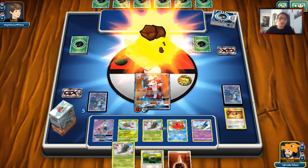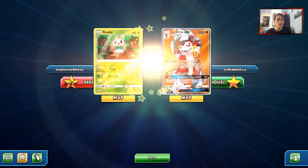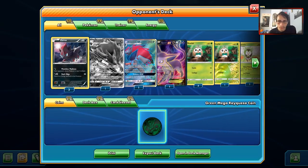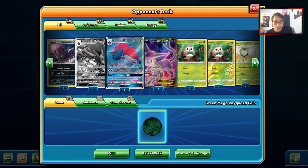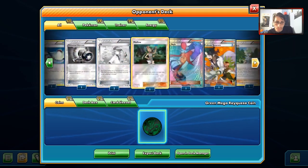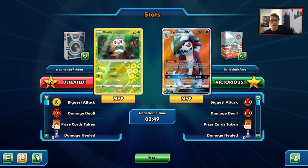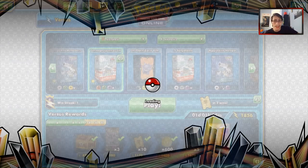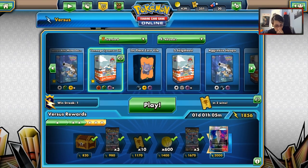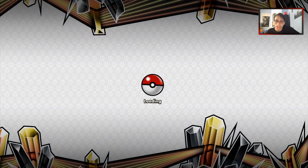Hopefully he lets me look at his deck because I'm curious to see what kind of deck he was playing. We get 300 coins — I haven't gotten that in a while, that is beautiful! It was a Zoroark deck — he actually did have Espeon too, which could have been interesting. He played two Buzzwoles. That's actually a pretty cool deck with Zoroark, Buzzwole, and Decidueye. I rate that — it's actually a pretty interesting combo.